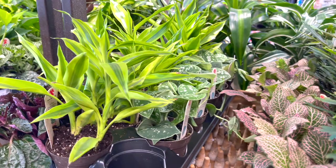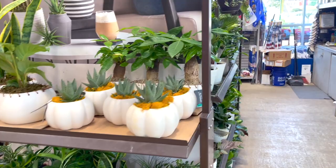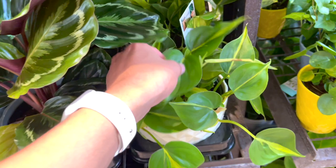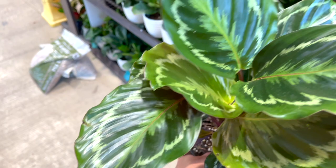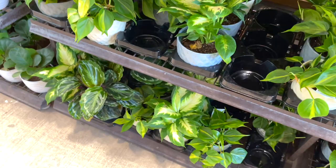They got Satin Pothos - that is amazing. They have so many Satin Pothos. This location never disappoints. There's only like one time when I'm disappointed. We're gonna do a quick glance at everything and then see what's in the boxes. Somebody said I'm always upset about the Brazils - like I just love Brazils. They're so pretty. I have so many of them. This Calathea is like massive and so healthy. They also have more Chinese money plants.